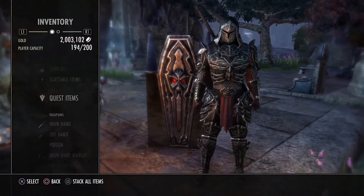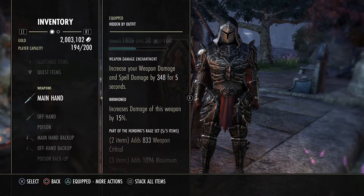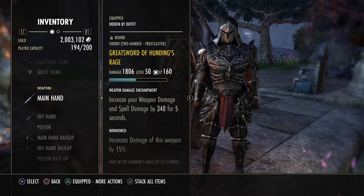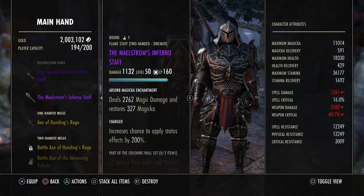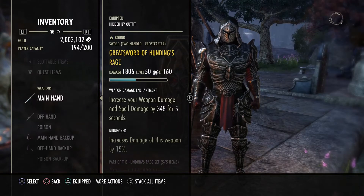First, a look over gear: I use five pieces of Hunting's Rage. I have my two-hander as the great sword, and my recommendation to you is to have a great sword and a maul on you at all times.